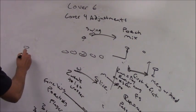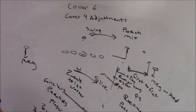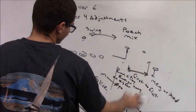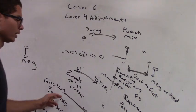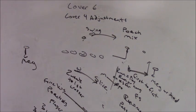The backside corner is in Meg. This allows us to play Mix to the front side and handle the front-side number three with a backside safety.